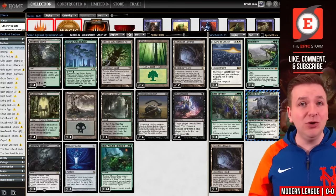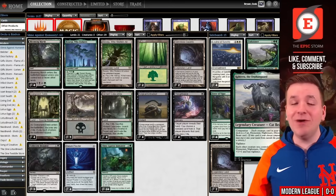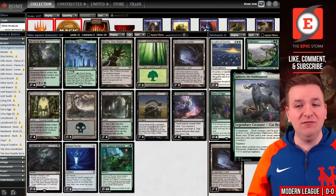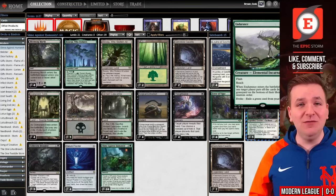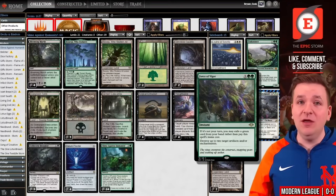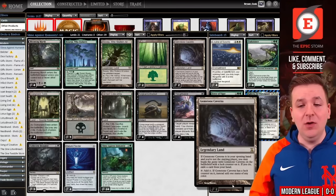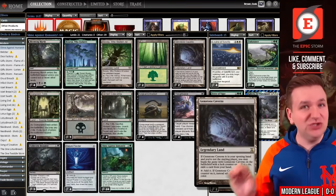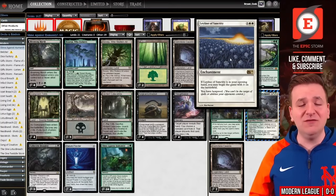This is a pretty linear deck. However, we get to run Kaheera the Orphan Guard because we're not running any creatures in our main deck, so this is a free companion for us. One of the beautiful things about this archetype is we need green cards in exile, which means we get to play Endurance and Force of Vigor pretty much for free because we want those cards in exile. We have two additional copies of Gemstone Caverns for when we're on the draw.